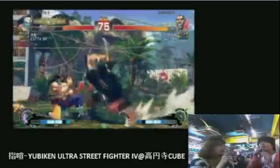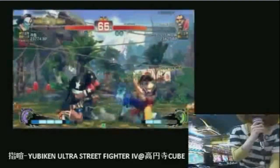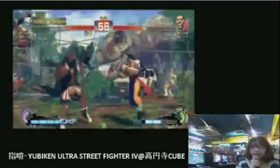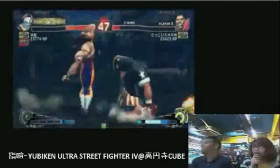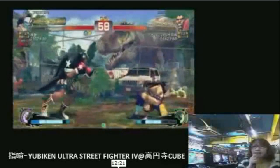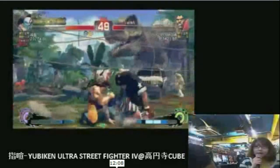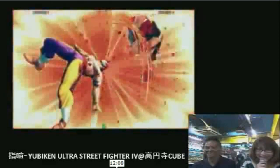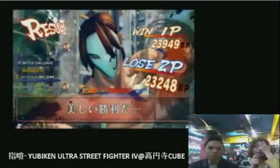In this video we're going to see the Vega player link into stand roundhouse into Red Focus Cancel. He can link out of crouching jab and crouching medium kick into the roundhouse into Red Focus Cancel from considerably farther away. Unfortunately Balrog dies before you can see the full damage, but I calculated it out — it's going to be something like 400 to 450 depending on how things have changed in Ultra. That was with max Ultra counted.